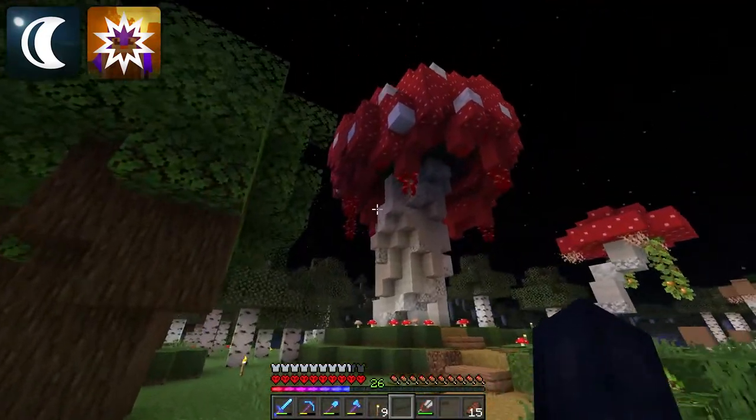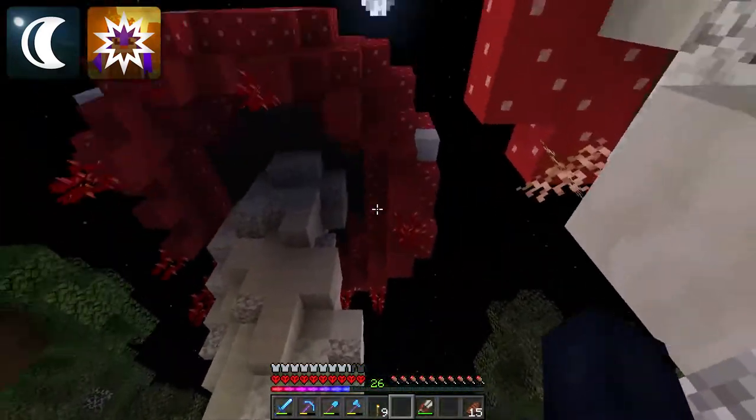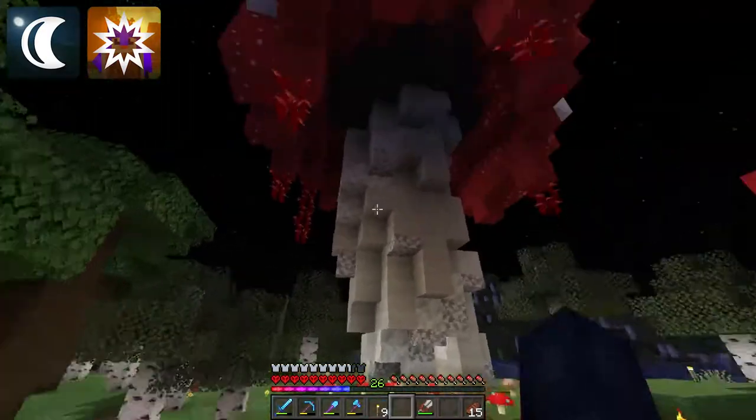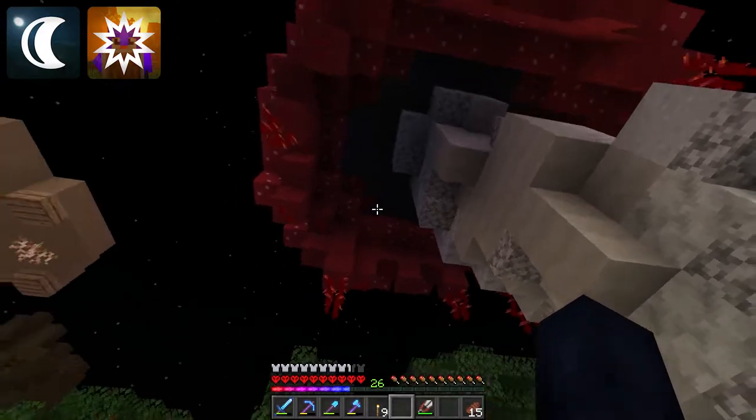I've added some of the weeping nether vines to the bottom of this mushroom. It was always part of the original build, but of course when I built it, we were not able to go to the nether just yet, so didn't have access to any of them. But now they are there and they're looking very nice.